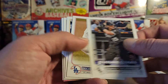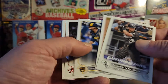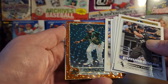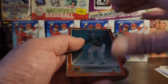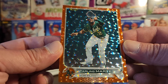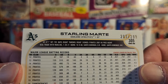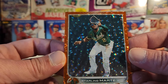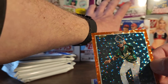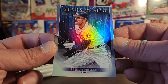Another Andrew Vaughn superstars — not another, like we've already pulled it, but I have already pulled that. Kranick. Oh — gold! Starling Marte, should be numbered to 299 — 203 out of 299. All right, so I guess we got to count that as a blaster hit. And then Freeman of the Dodgers.